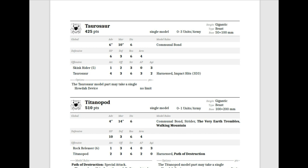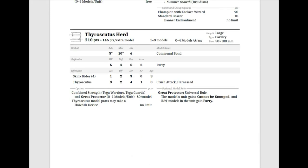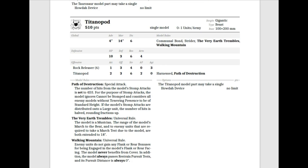The Taurasaur can take a Howda device — either an excellent shooting profile, something to augment your magic phase, or you can turn the Taurasaur into the battle standard bearer for the entire army. Taurasaurs are great; you can have 0–3 per army. Three things in the army can take Howda devices: the Thyroscutis, the Taurasaur, and the newest monster, the Titanopod.